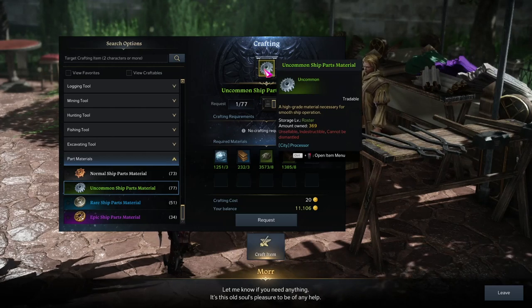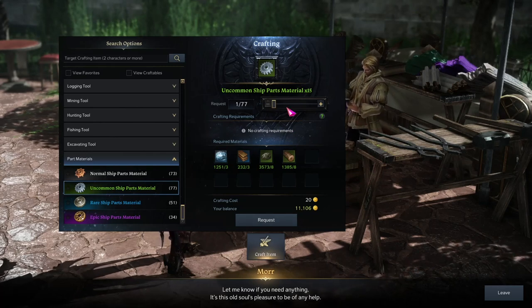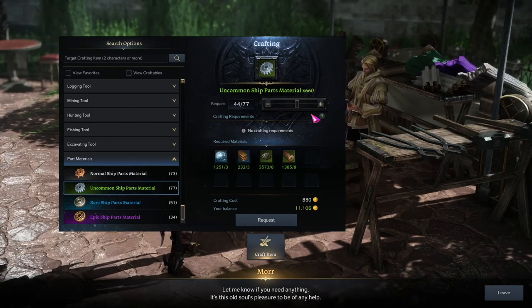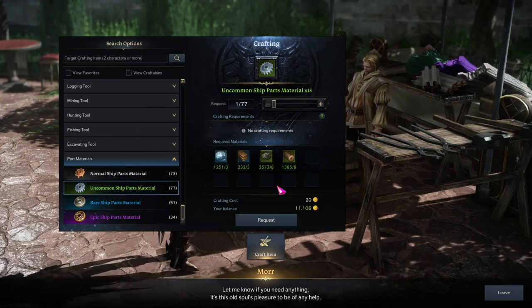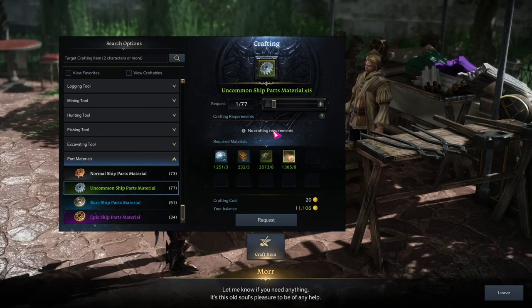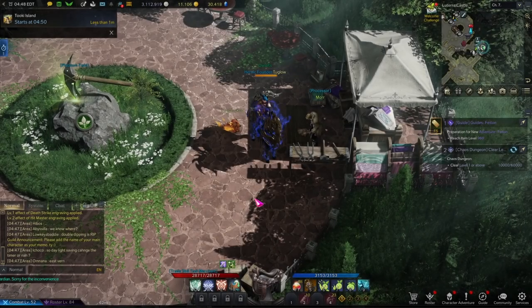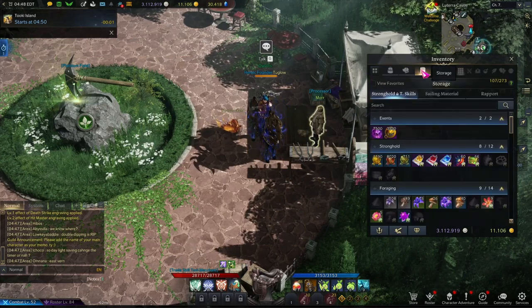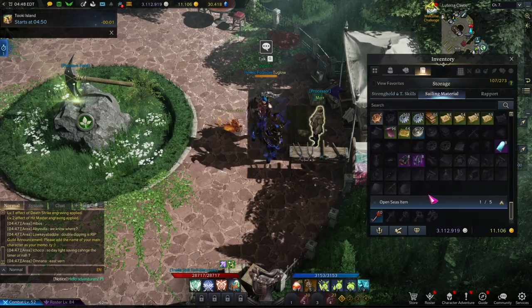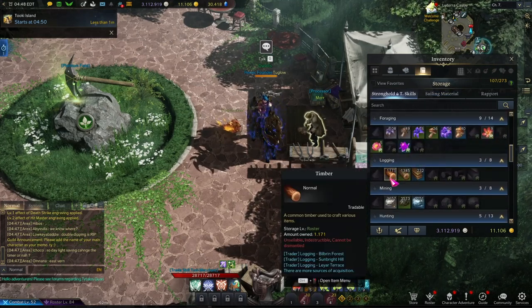Now that we're at the processor, let's take a look at what we need. We're going to be looking at the uncommon ship part materials — these are the materials it's going to cost you — and then you're going to need some gold. You can also buy this off the auction house, but because I already had a lot of materials and the gold, it was just easier to buy from the processor. You're also going to need a lot — and I mean a lot — of normal timber. You're going to need like 700.